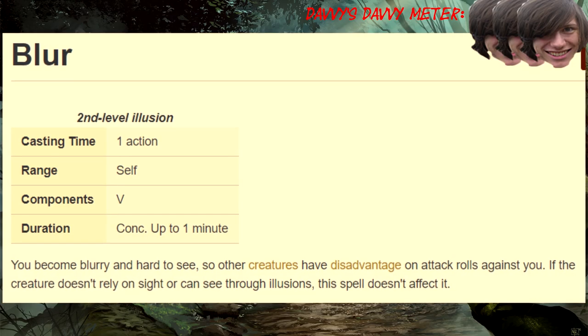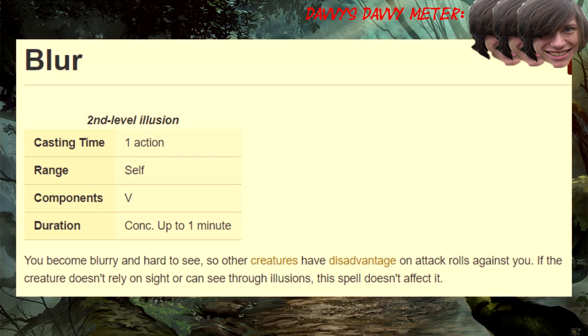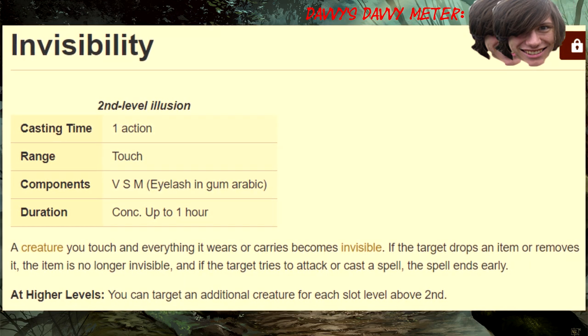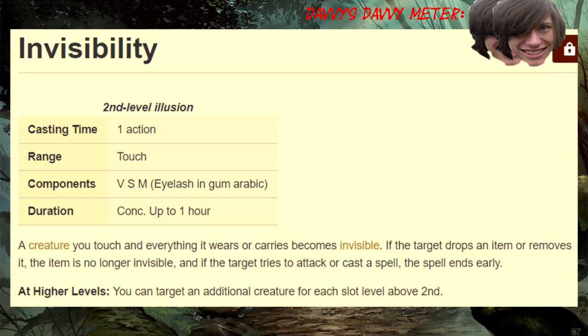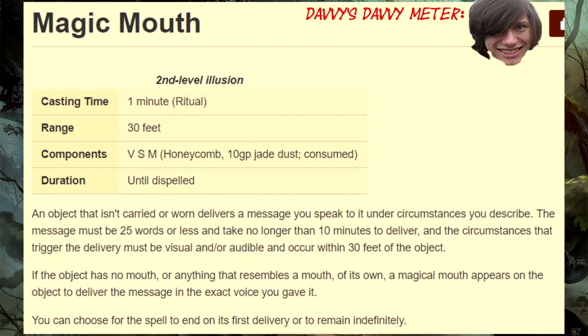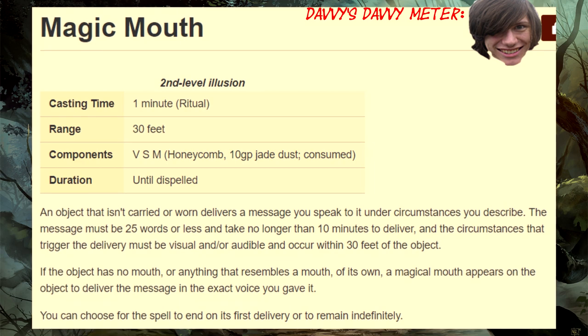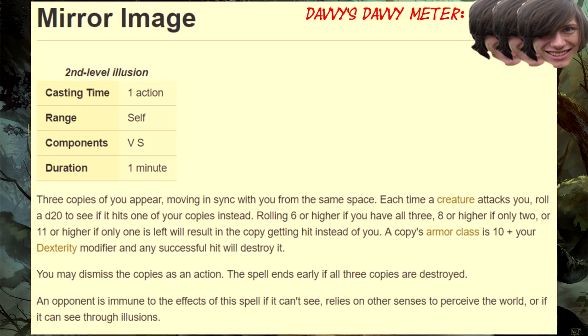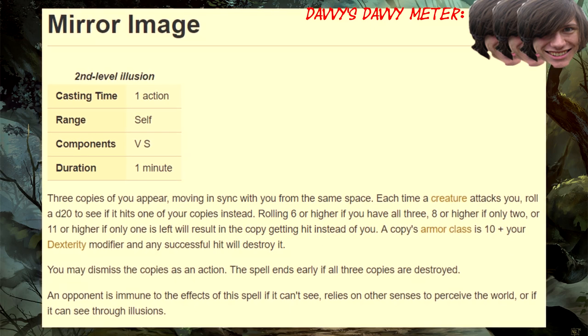Second level! Blur: it's the dodge action for a full minute, and after the initial casting turn, it's basically free — what's not to love? Invisibility: obviously good for stealth, but it's limited by the fact that D&D is a team game, so you'll largely be unable to take full effect of its power. Magic Mouth: you literally create a mouth on something that can say almost whatever you want. It's a useless spell, but I love it anyway. Mirror Image: this spell is better than practically any other form of defense — it's the secret best abjuration spell.